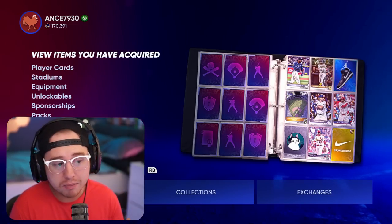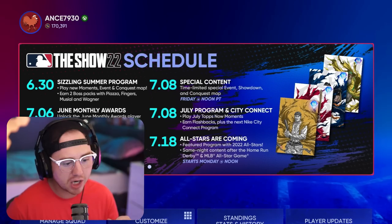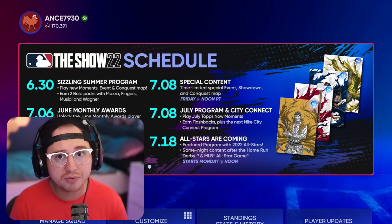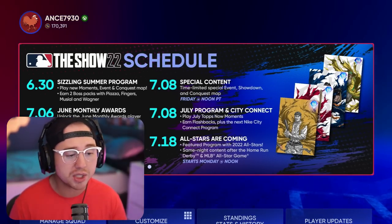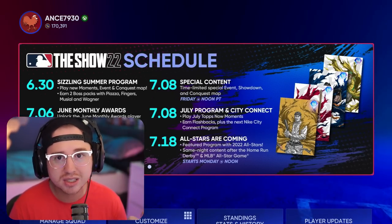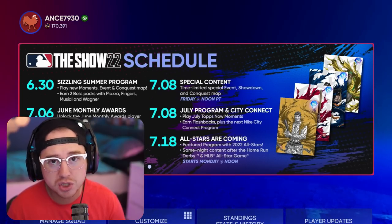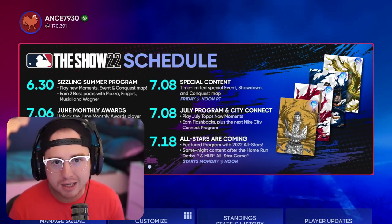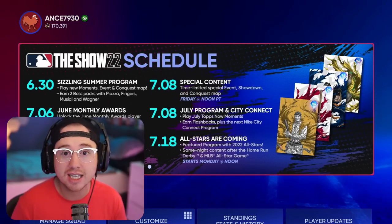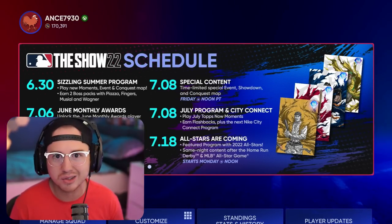This is going to be even more important as the All-Star Feature Program is coming — you can see it on the schedule. We saw with Future Stars that those cards were selling for hundreds of thousands of stubs on day one. If you can grind out the All-Star Feature Program quickly, people will be paying a pretty penny. Making 8,000 XP every 10 to 15 minutes adds up very fast while also getting those pack rewards.